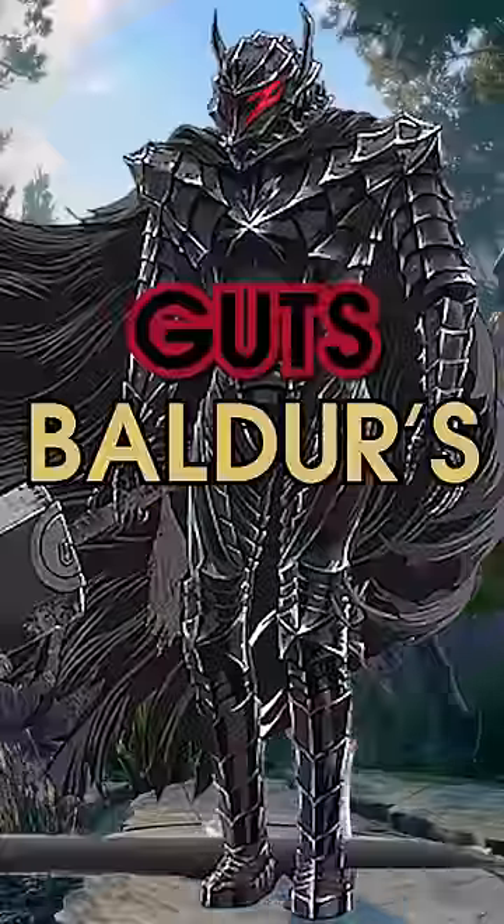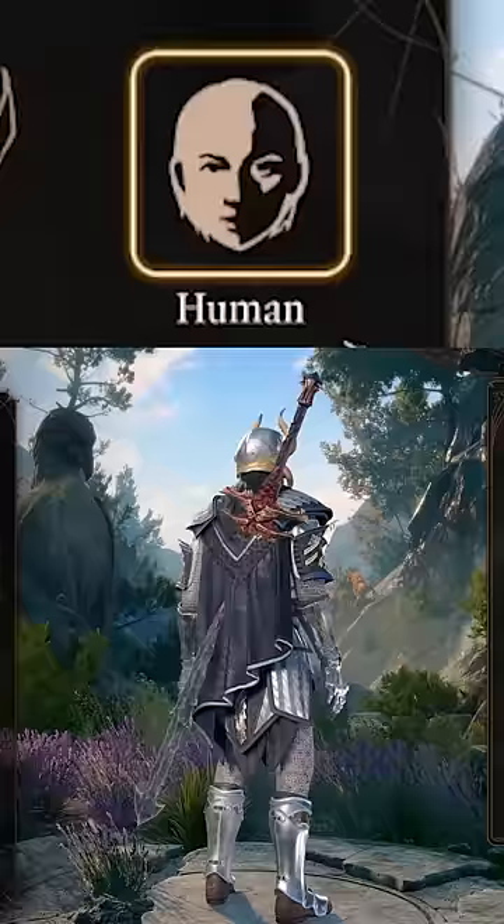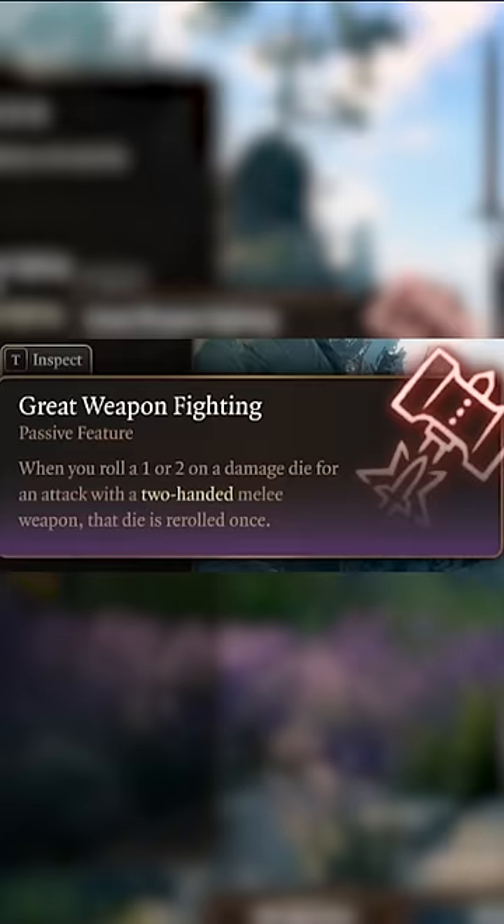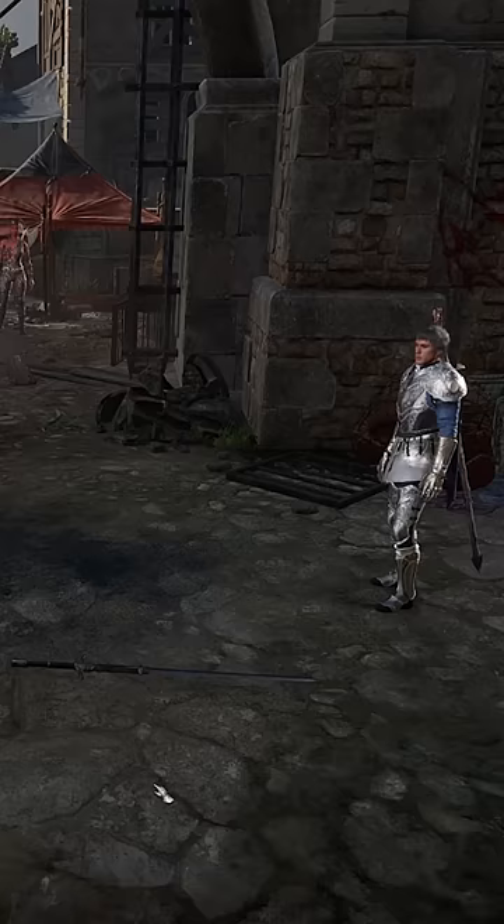Our guide to Guts in Baldur's Gate 3. Start off with a human soldier and select fighter, with your stats looking like this, focusing on strength. Pick great weapon fighting and equip the first great sword you find.